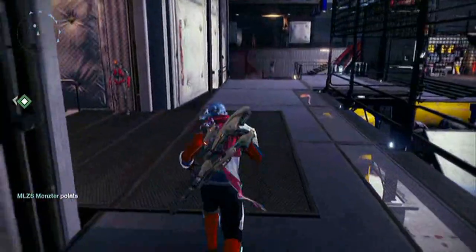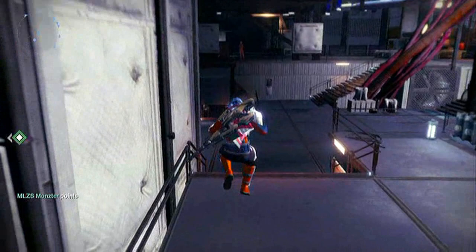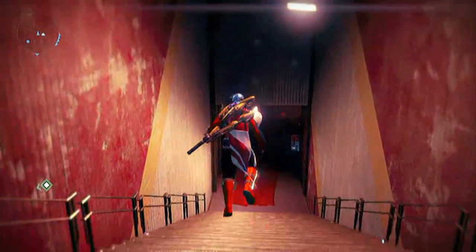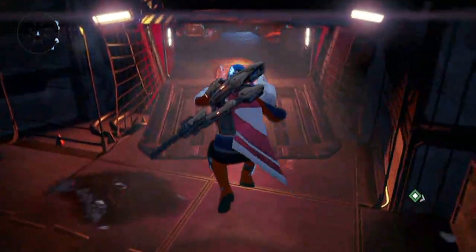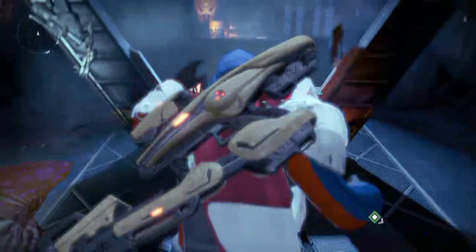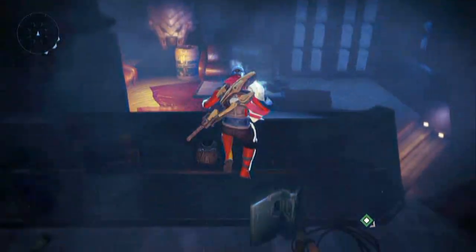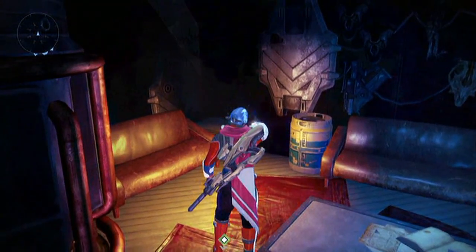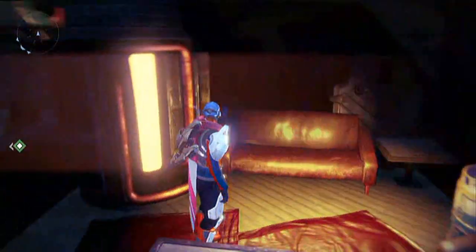Now the last place he can spawn is behind you. Walk down and go straight into the bar — if you guys don't know where the bar is, it's right down here. I call it a bar club thing. You guys just have to walk all the way back here. I find this to be the strangest spot for him to spawn at, but he'll spawn in right back there right beside those two couches.